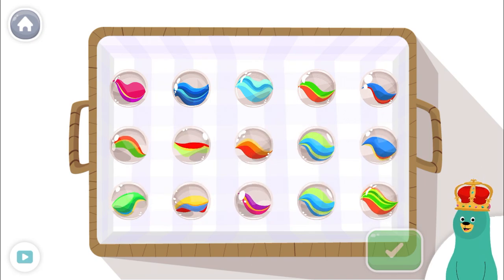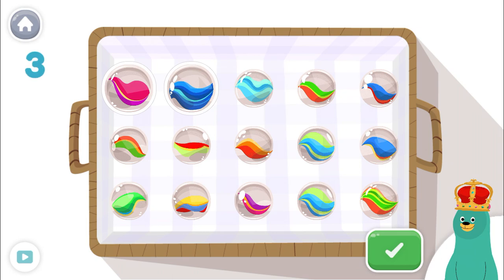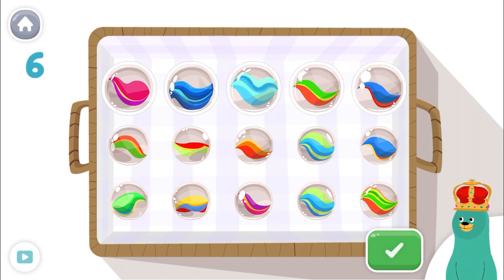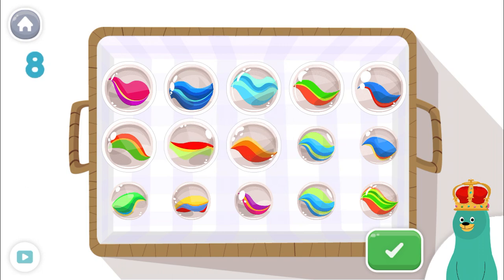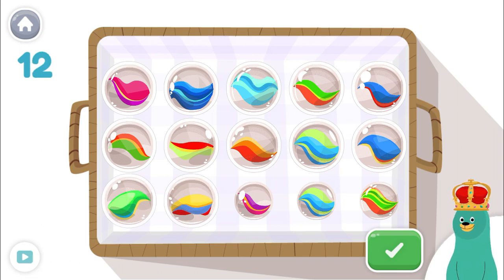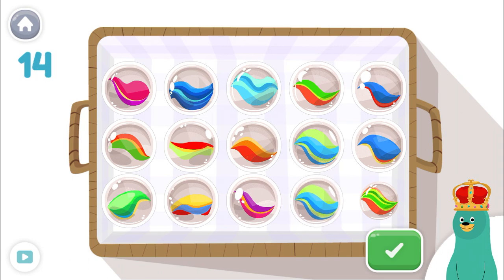Tap and count only 14 toys. Tap the green button when you're done. 1, 2, 3, 4, 5, 6, 7, 8, 9, 10, 11, 12, 13, 14! Cool beans!